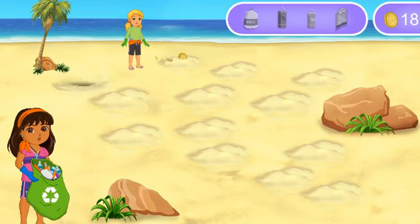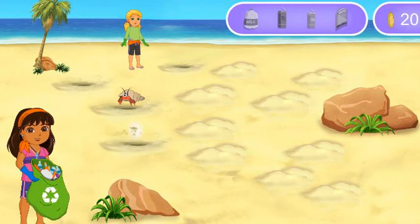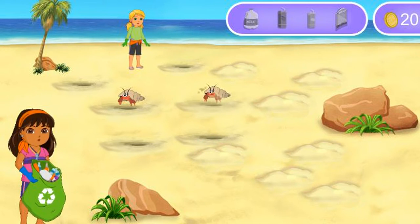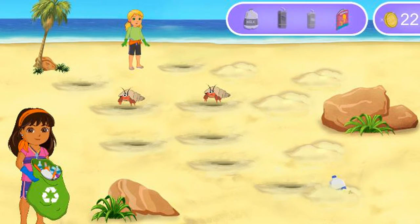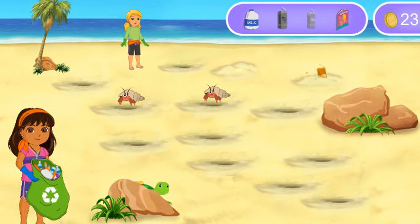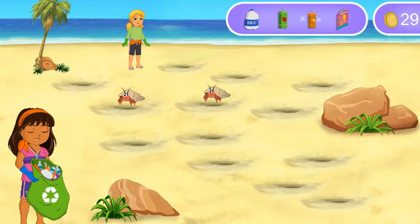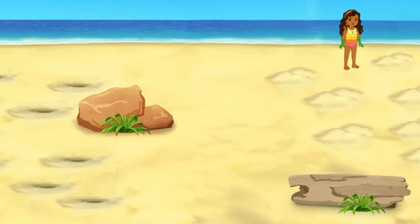All right! A gold coin. Un cangrejo ermitaño. Hello, hermit crab. A comic book — we just found something else to recycle. More coins to add to our collection. A milk jug. We got one. A juice box. Nice recycling. Oh, go Ananda! We make a great beach cleaning team. Wow, that is a clean beach!